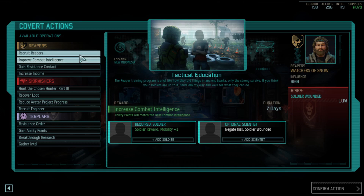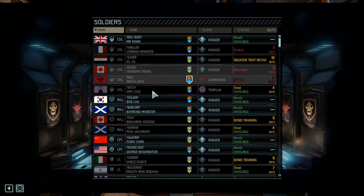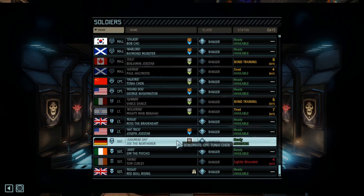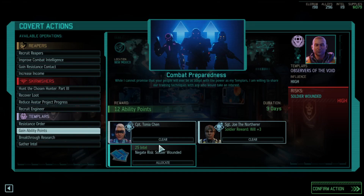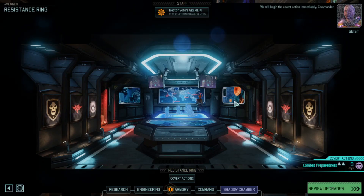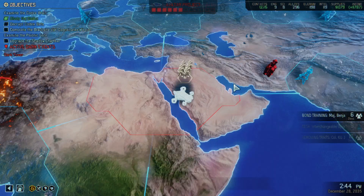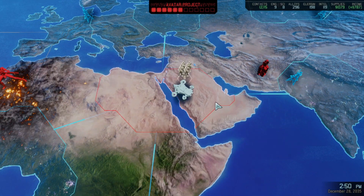We don't want any of those things, so ability points I think. We'll send... who should we send? Who is Joe paired up with - Tanya? Let's do that - Tanya and Joe. We don't care if one of them gets wounded. Off they go. We will begin the covert action immediately, Commander. Maybe we go to the Black Market - let's go to the Black Market and see if we can halve the time for the Chosen research.